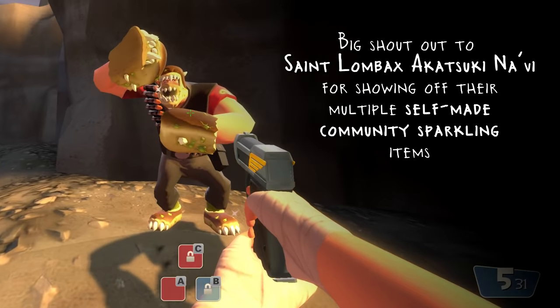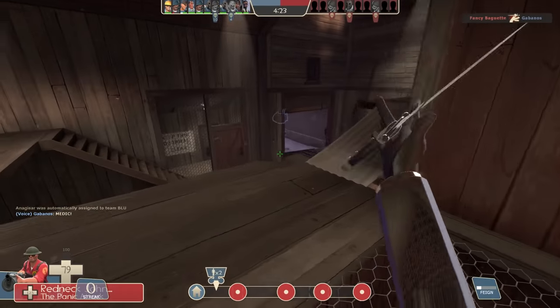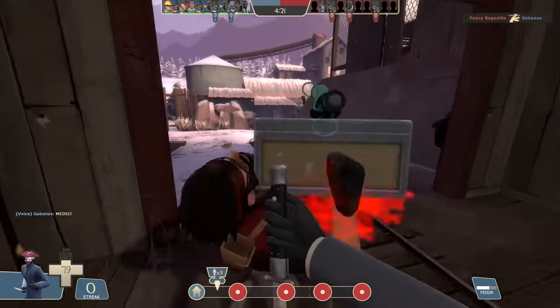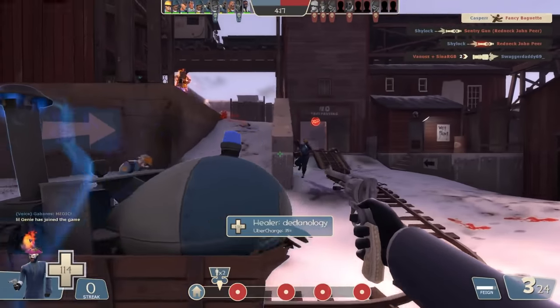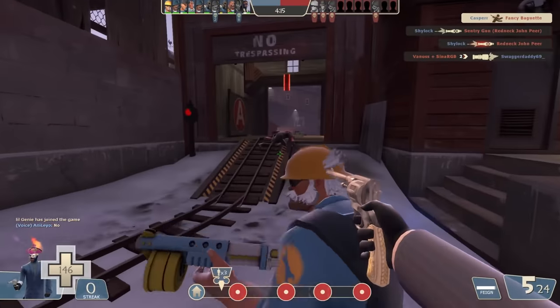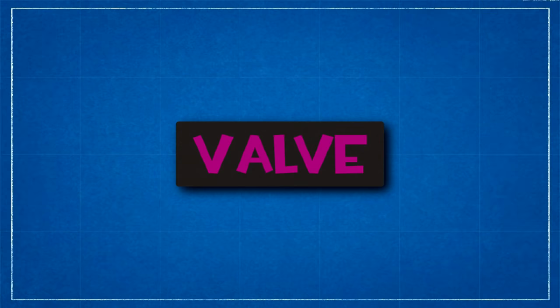Community Sparkle is quite subtle compared to typical unusual effects, but it is much cooler given its limited availability — when you see it, you know that person has earned it by doing something awesome for the game that you love, or by creating the very weapon skin, effect, or whatever it is that you're looking at. I have of course saved the best until last, and I have a feeling that a few of you will have been waiting for this one — I am of course talking about Valve quality items.